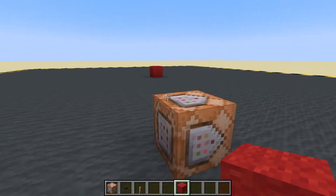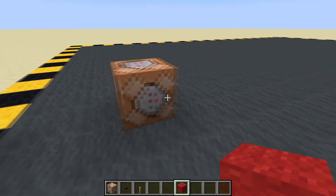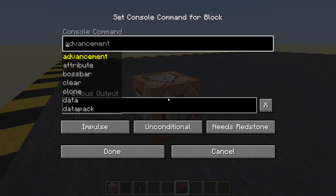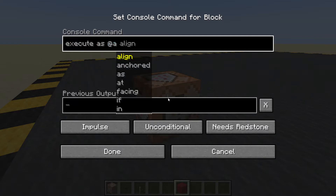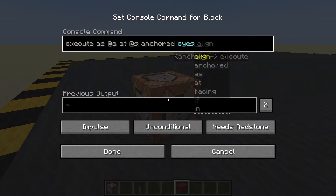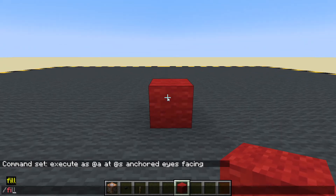We'll probably have to stand behind the block so we can see an output, or we can have it say hi - let's do that. Here is the command. I'm not going to explain it fully, one because I don't completely understand it myself, and two, this works. Execute as all players at themselves, anchored at the eyes, facing...